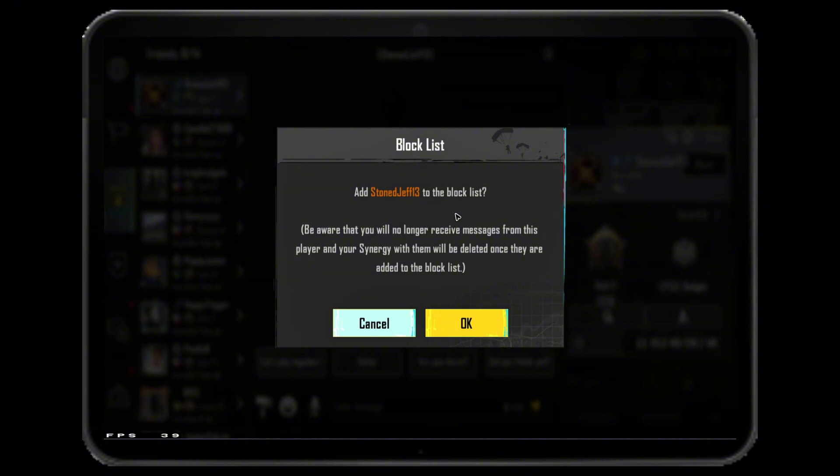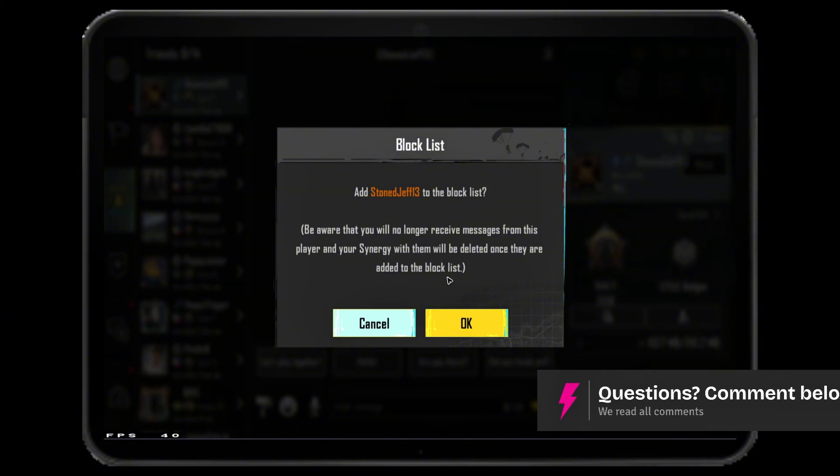Just tap on it and there will be a pop up. It says here, add this person to the block list. Be aware that you will no longer receive messages from this player and your synergy with them will be deleted once they are added to the block list. If you're really sure, just go ahead and hit on OK and you're good to go.